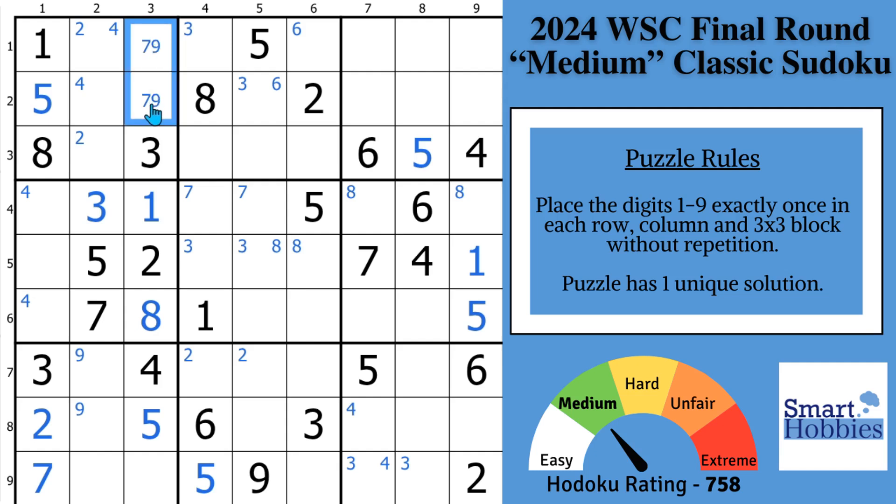When you find a hidden pair, you can safely eliminate any other possibilities from those cells. Since the 9s are restricted to rows 1 and 2 in block 1, and also restricted to rows 1 and 2 in block 3, you're going to find another claiming pair. The 9s have to be somewhere in row 3, and the only place they fit are these two cells in block 2. So you've found a claiming pair of 9s. This is the bonus tip: after going through numbers 1 through 9 sequentially, go back through again to see what else you can do.